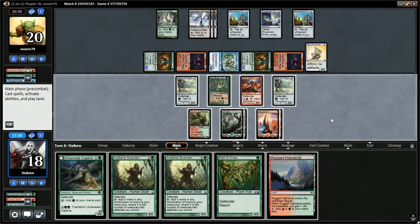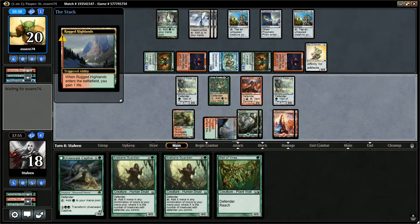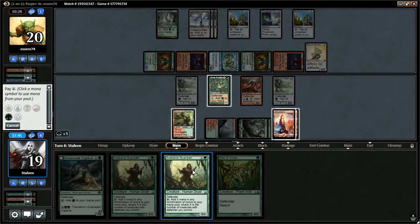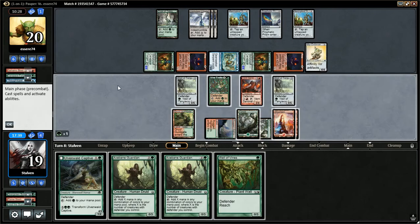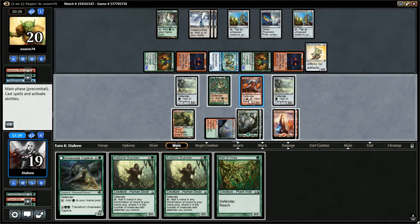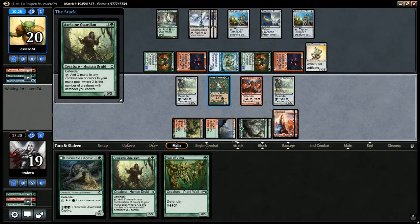Alright, we'll play the Rugged Highlands here. Four mana. So I guess we'll play Axe Bane Guardian. Let's see — I have 1, 2, 3, 4, 5, 6 mana. I need 2 to activate the Vent Sentinel. So I have 4 mana to play with. I can go Axe Bane Guardian, Wall of Vines, activate Vent Sentinel. I don't think it's gonna matter though — I think we're dead. This is a lot of damage. Next turn it'd be 8. I just don't think we have enough — we're one turn short, I think. He hit a streak of just pure gas and it was enough.